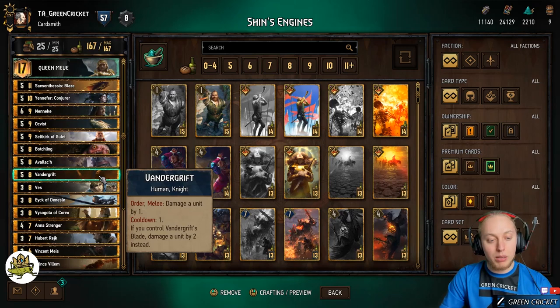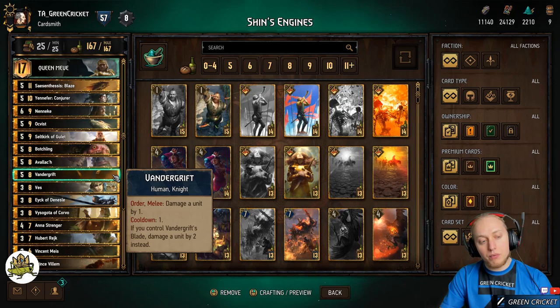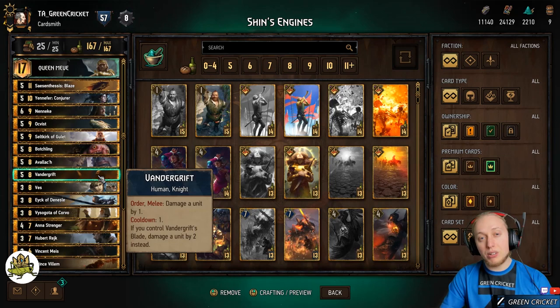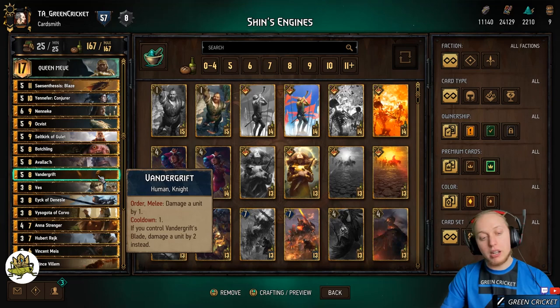Thundergrift is another card which can deal one damage per turn. You need to play it on the Meteor Road. Thundergrift is not as strong as Yenkon, but since you have so many engines, some of them will get removed. What I typically do is play Thundergrift first, because if it gets locked or removed, then I can play Yenkon afterwards and Yenkon will be safer. If Thundergrift sticks to the board, great — it's still one value per turn, so it's still not a bad card.